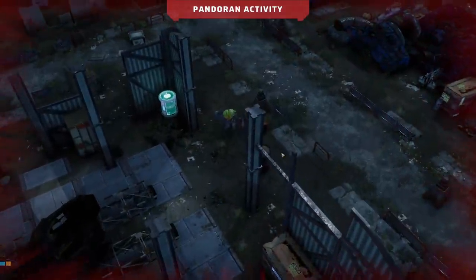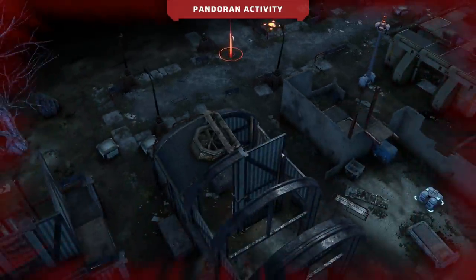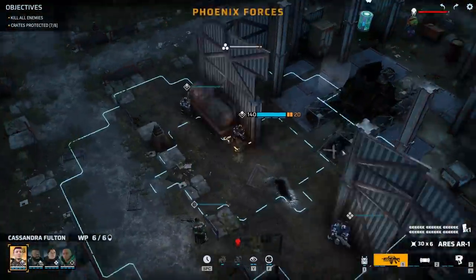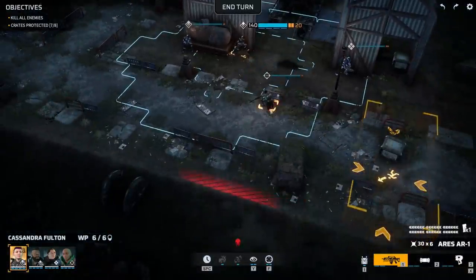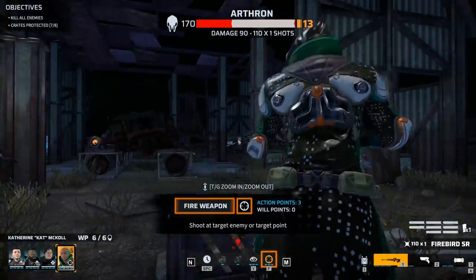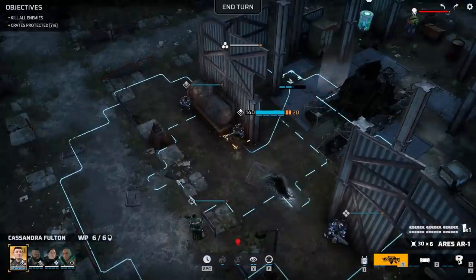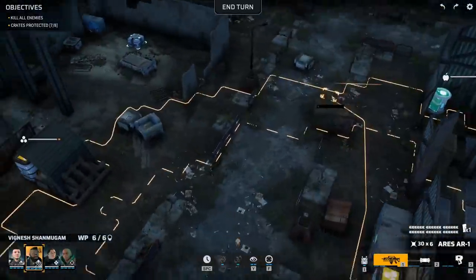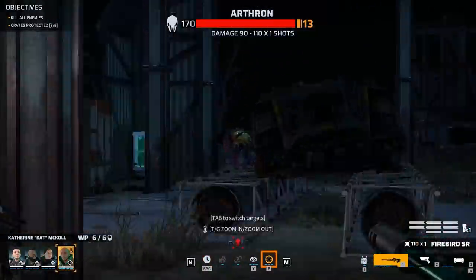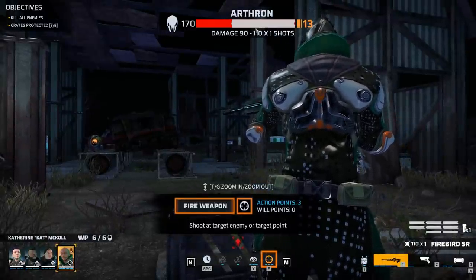The reason the overwatch didn't fire is unclear — I feel like we probably should have gotten an overwatch on that. Either way, I'm okay with it — it didn't damage any stuff. So let's talk about how aiming, damage, and stuff works in Phoenix Point. The first thing to pay attention to is the health bar at the top of this Arthron — he's got 170 health right now and 13 general armor, but every body part has its own health and armor rating.